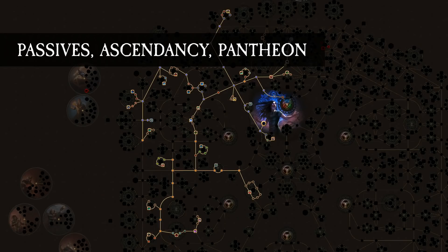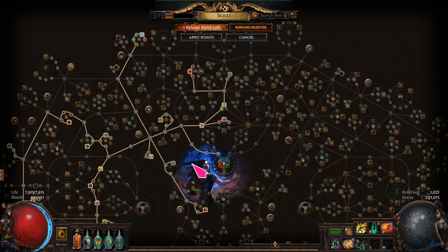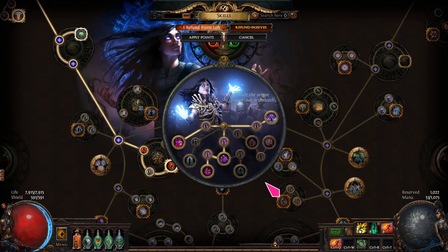The passive tree is balanced between increased life and minion damage with some extra block chance. There are also a number of interesting notables, as well as options for more life, damage or block passives close to the passive tree for your own customization. The passive tree also passes close to two outer jewel sockets, which can be used for cluster jewels covered in the guides for pure spectres and spectres and spiders.